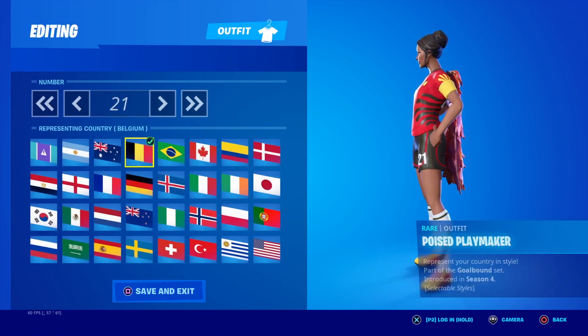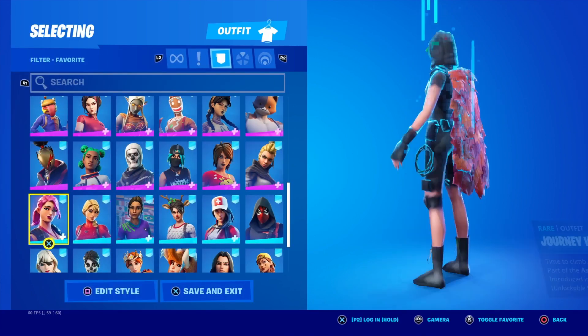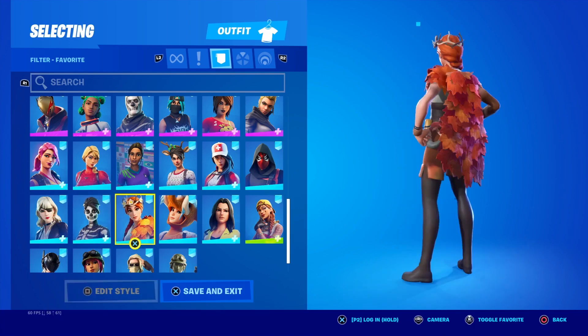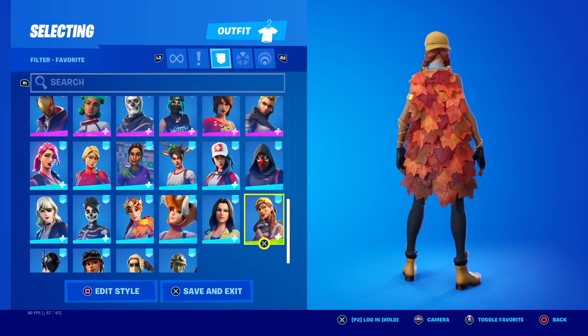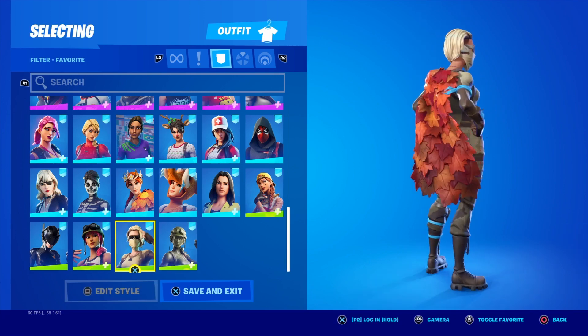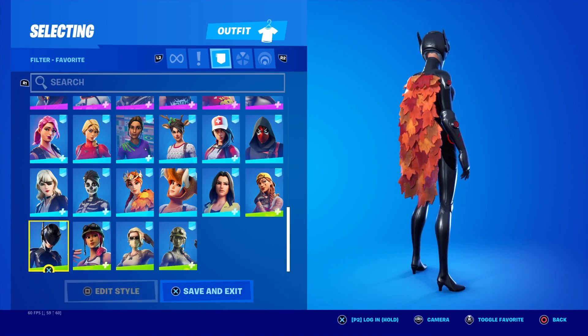I'll show you the edit style. Skull Ranger — here's obviously the skin that comes with the cape — really good skin, both the capes are really good. Aura looks amazing, the colors go perfectly. And anyway, now let's get on to the gameplay.